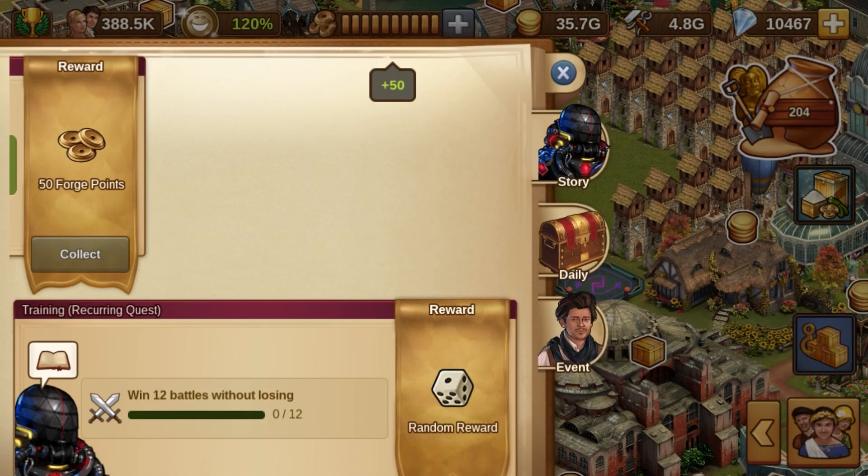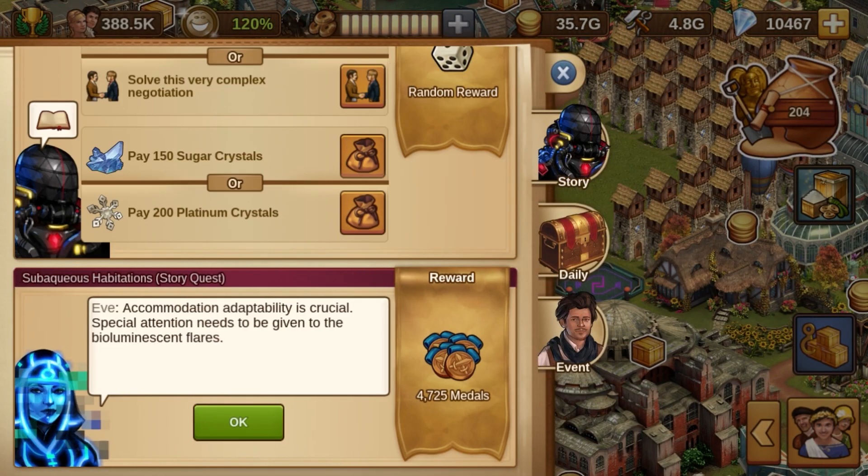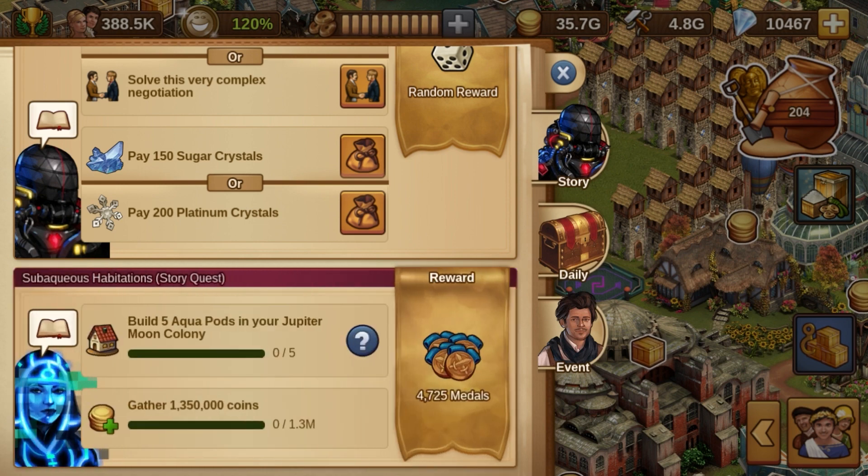50 main quests, 45 side quests, and 15 recurring quests will guide you through this great step of mankind.